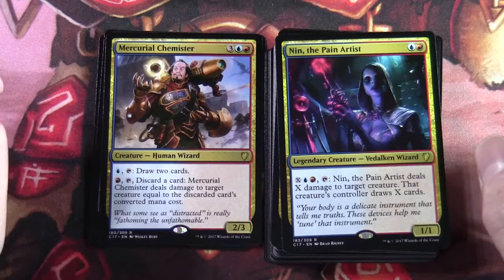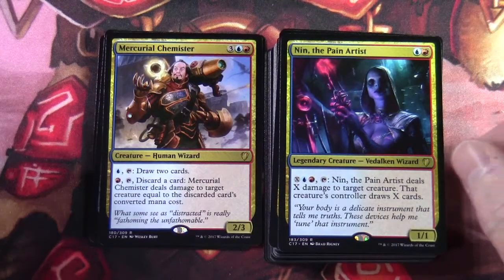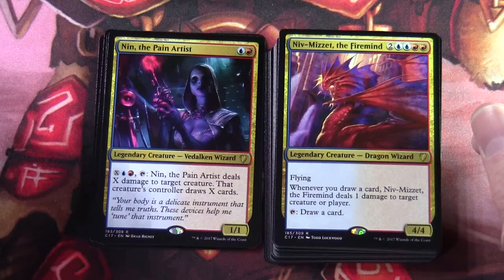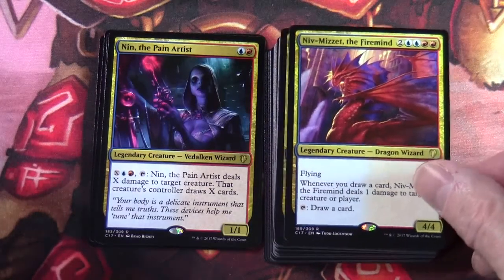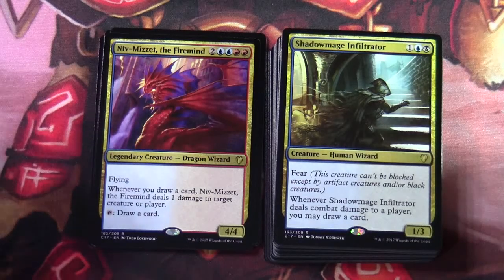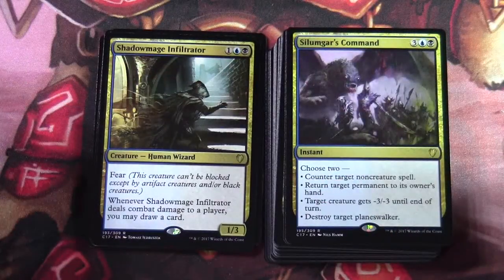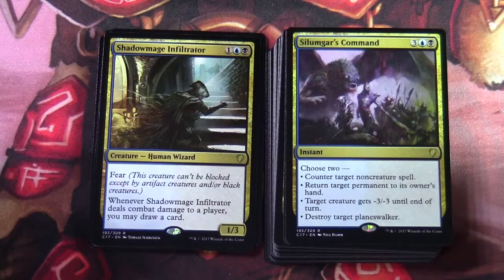Nin, the Pain Artist is in here — blue and red, a 1/1 legendary creature Vedalken wizard. X blue-red tap: Nin deals X damage to target creature and that creature's controller draws X cards. Niv-Mizzet, the Firemind — two blue two and two blue-red, a legendary creature dragon wizard, 4/4 with flying. Whenever you draw a card, Niv-Mizzet deals one damage to target creature. Tap: draw a card. Shadowmage Infiltrator — one blue-black for a 1/3 creature human wizard with fear: whenever it deals combat damage to a player you may draw a card. Solemn Simulacrum's Command — three blue-black instant, choose two: counter target non-creature spell, return target permanent to its owner's hand, target creature gets minus three minus three, or destroy target planeswalker.